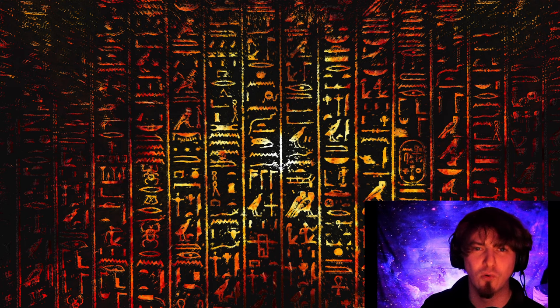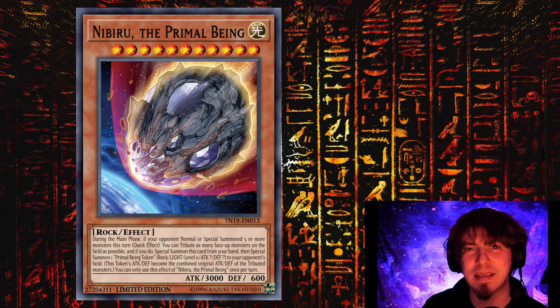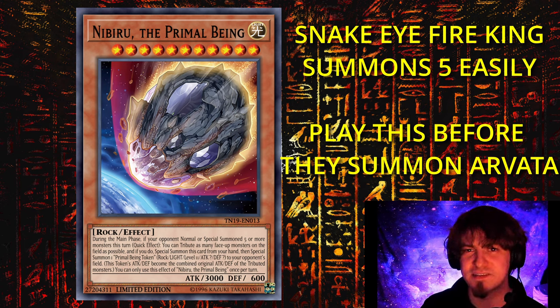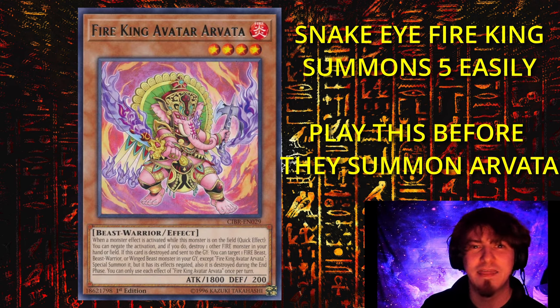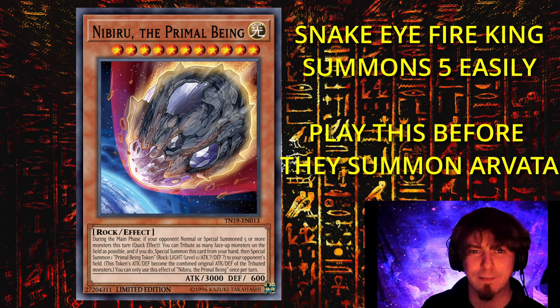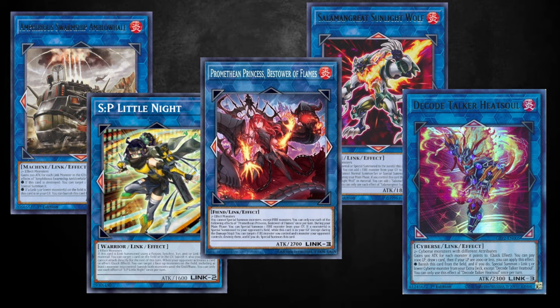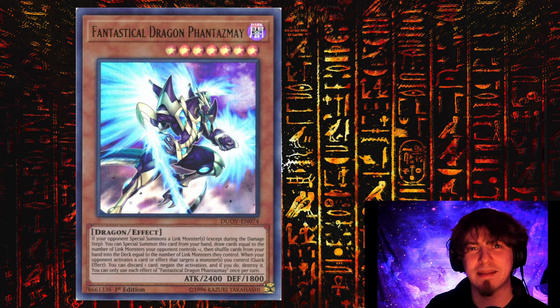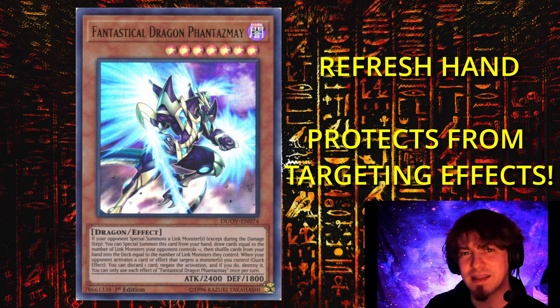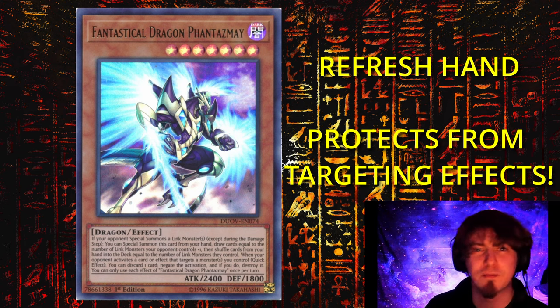Aside from simple disruptions, we have total wipeouts with cards like Nibiru actually being game-breaking against this matchup. Especially with the Snake Eye versions, Fire Kings will summon way more than five times a turn. If you're able to Nibiru before they summon out any of their monster negates like High Avatar Arvada, then Nibiru will definitely be a game blowout. Since they're summoning so many cards from the extra deck — primarily links — the Fantastical Dragon Fantasme can see a return to the metagame against Fire Kings. Since they summon so many links like the Hita, the Salomon Greats, or even Prominence Princess, you can summon out the Fantastical Dragon, get some draw, add some consistency to your hand, and negate their targeting destruction.